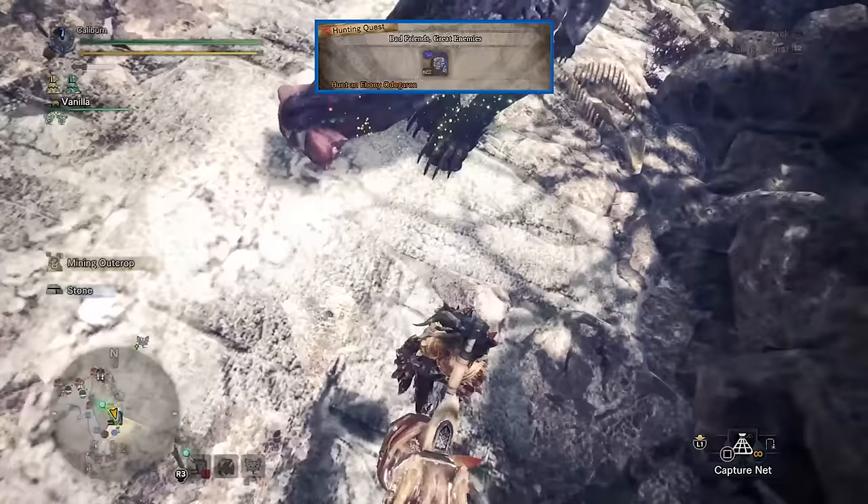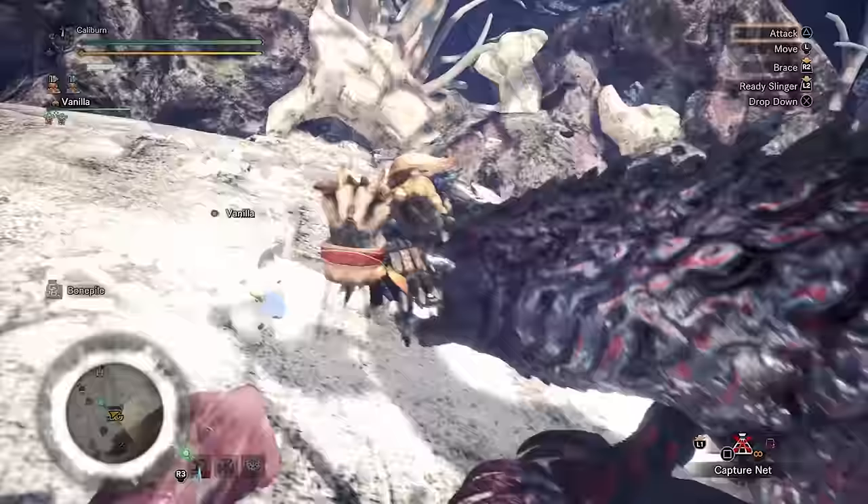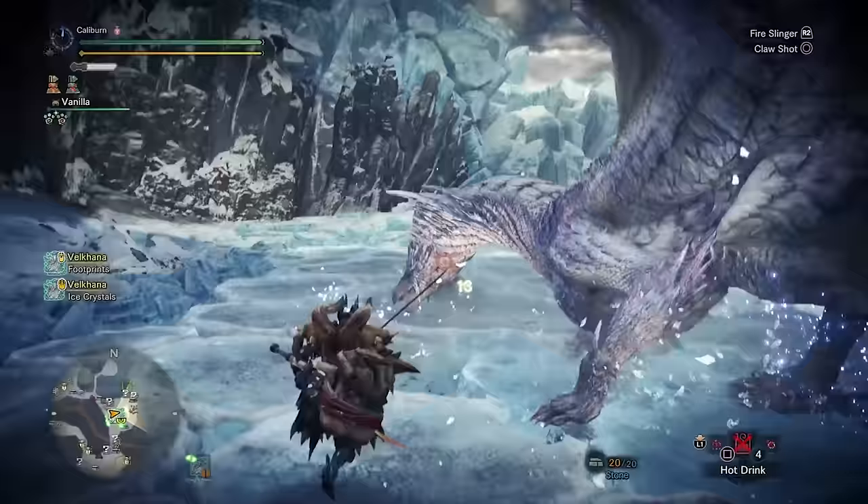Back on track, it's time for the next assigned quest: Bad Friends, Great Enemies, to hunt Ebony Odogaron. Just hunt it and move on — it doesn't have any really good offerings for Hammer.